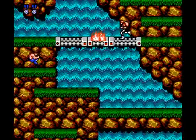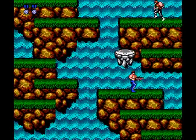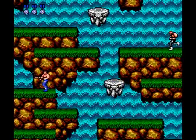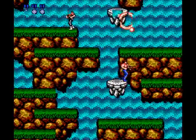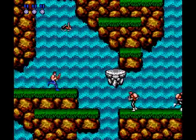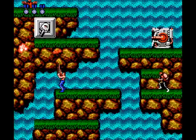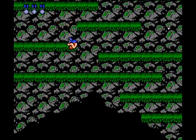Two floating capsules show up — the one on the right is a rapid shot and the one on the left is a barrier granting temporary invincibility. You can get both, but that's easier said than done. More soldiers and mounted guns await — blast them, keeping your distance as you line them up. Grab the spread gun upgrade and likely ignore the machine gun upgrade just ahead of it unless you've died. The home stretch of this stage is quite easy, just a few soldiers, and then it's the boss.